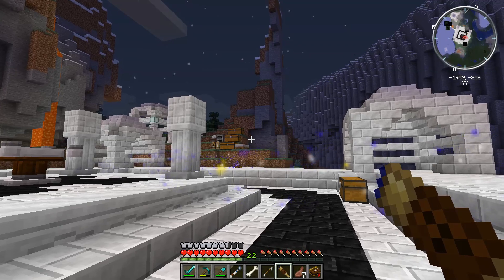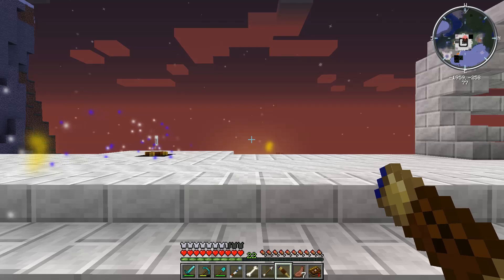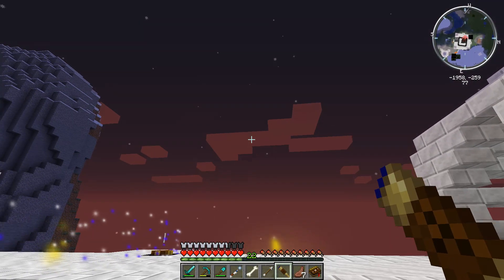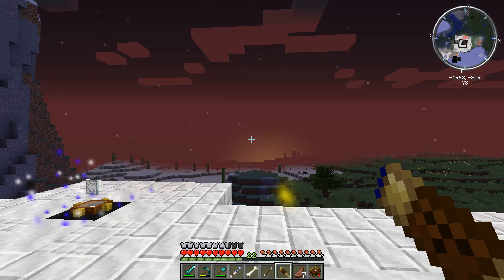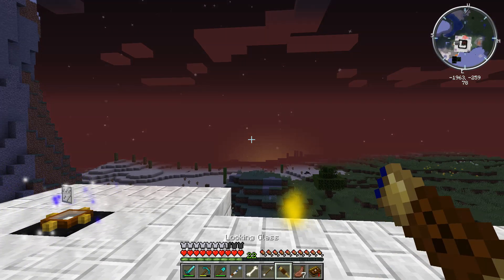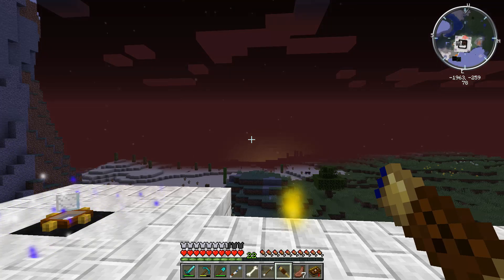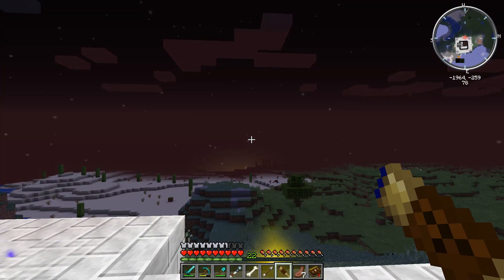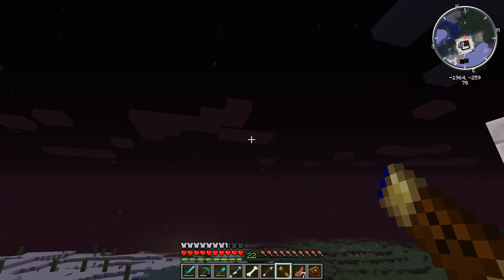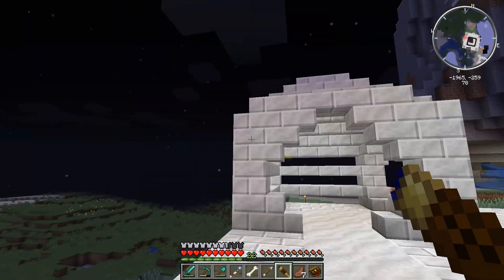Now that we have everything crafted, I used the hammock from the Comforts mod to make it nighttime so we have plenty of night to work with. The first thing applicable to both the telescope and the looking glass: you need to be in an open area. You don't want any trees, buildings, or mountains around you, as those will obstruct your view and give you a black screen instead of letting you zoom in to see the stars and constellations.